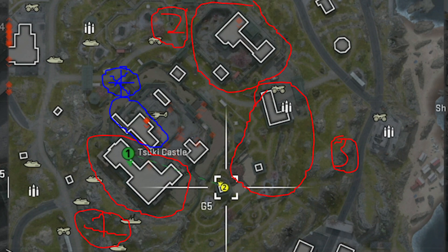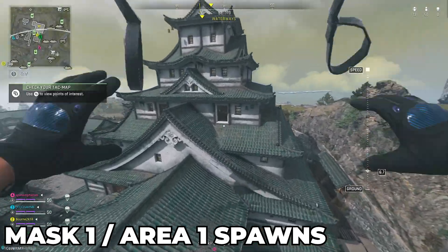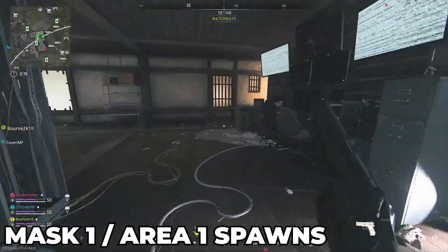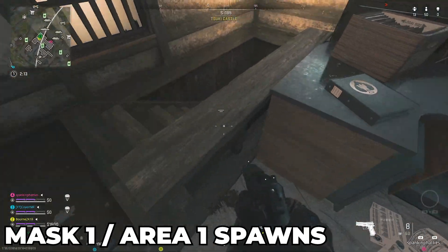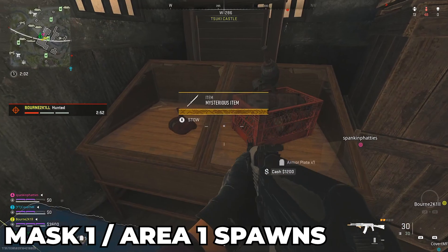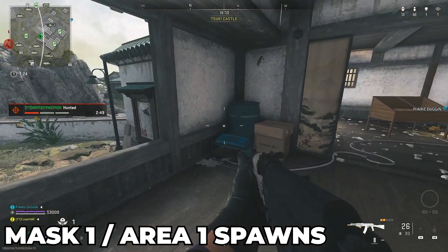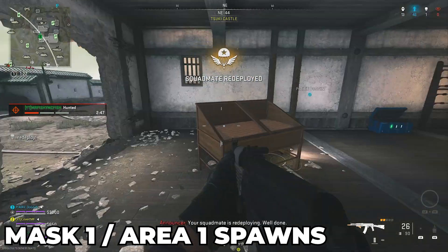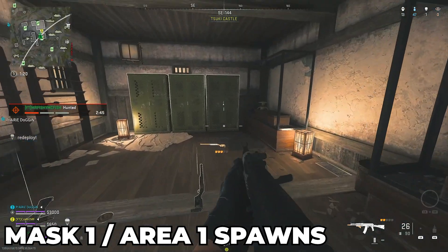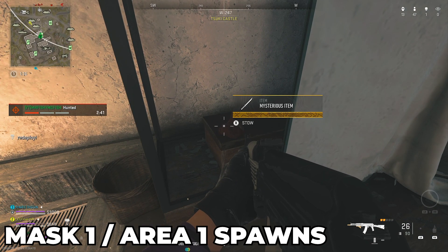I'm going to show you the mask spawns first. In area number one, you're going to want to go into the castle, starting at the very top. At the top of the castle, look on this desk — that's the first spawn. Then go down the steps to this corner — that's the second spawn. The third spawn is by the weapon lockers, all the way down to the very bottom corner of the area, just on the side down here.